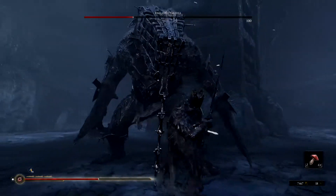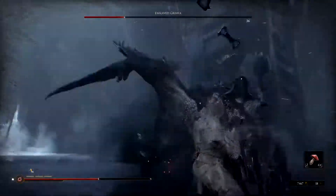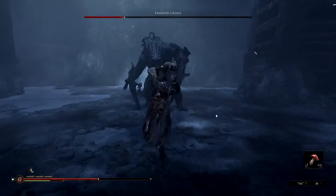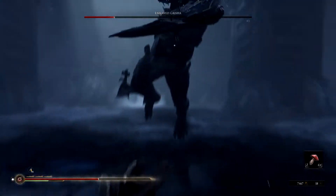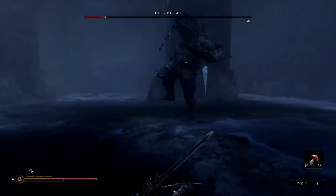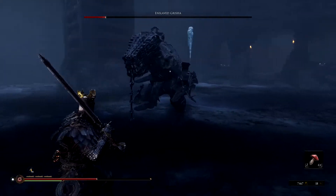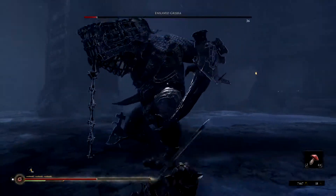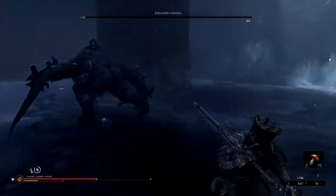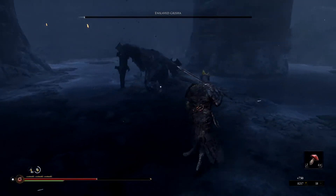Get out of there — somehow we didn't get hit there. Block it, smack him again. Might be able to kill him — he got lucky because of that ice. Got him! We can thank our 80 attack for putting him down.